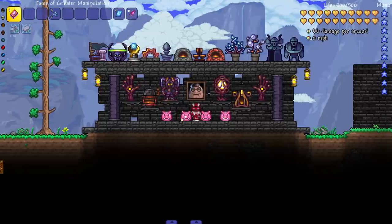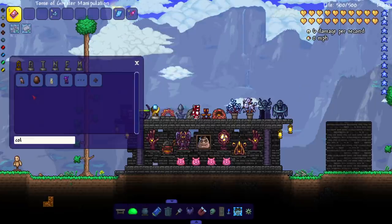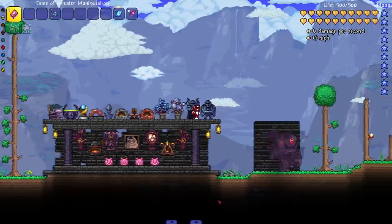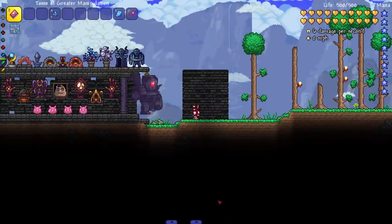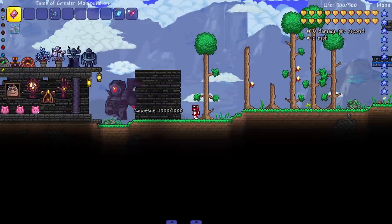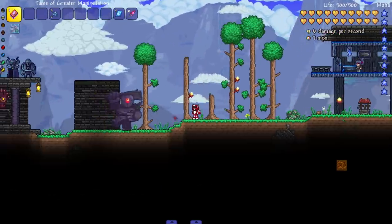Now for bosses and enemies. First, the Colossus mini boss — I love the animations on this thing. It probably got a full sprite and animation overhaul since I remember it looking different. Such a cool mini boss, and it even has a cool death animation.